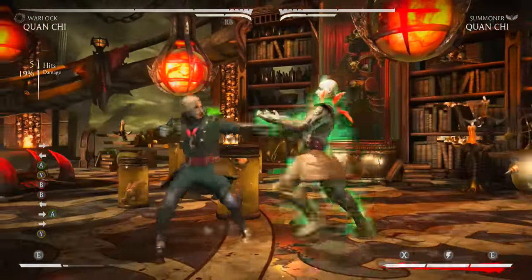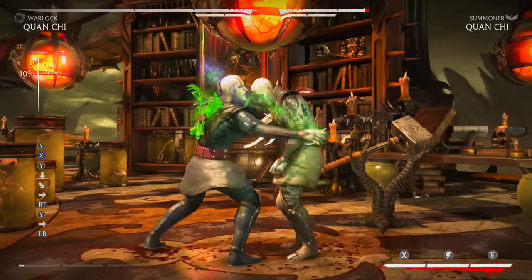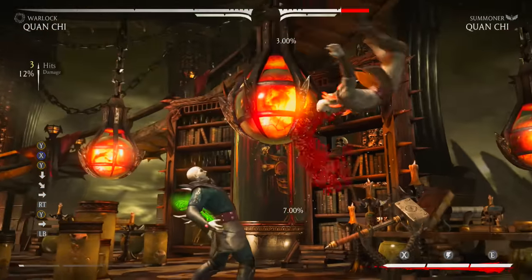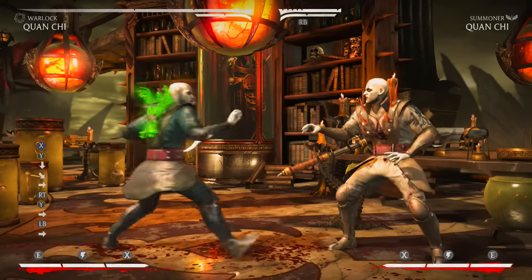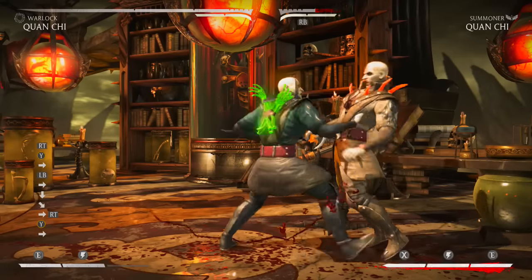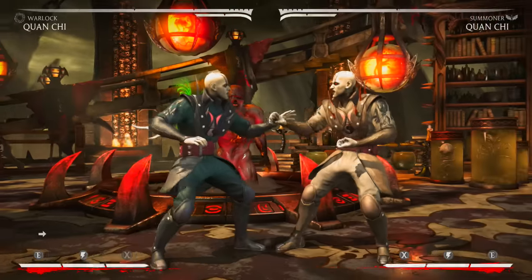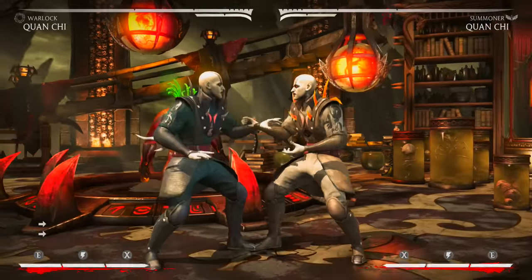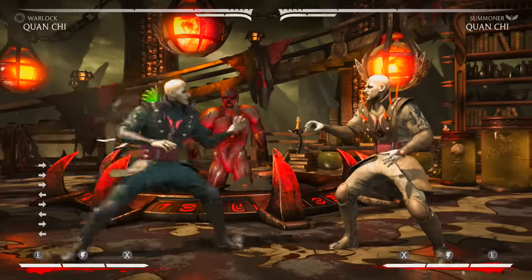This variation is very meter dependent. You want meter for your meter burn reversal — that's the reason to pick Warlock. You don't pick it for the vortex; if you want vortexes, pick Summoner. Pick Warlock for the reversal. But it is nice to have a guaranteed fifty-fifty leaving you plus ninety-five — really, really good.